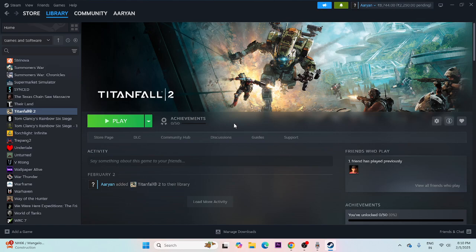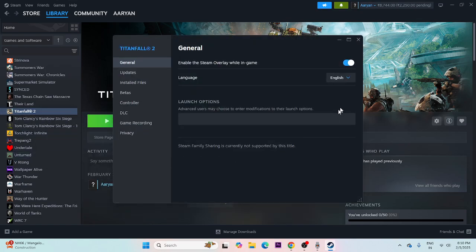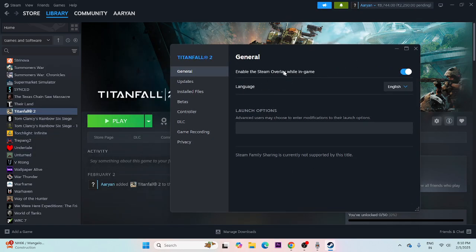Next, disable the Steam overlay. Right-click the game in Steam, go to Properties, and if 'Enable the Steam overlay while in-game' is turned on, turn it off. Then try launching the game.